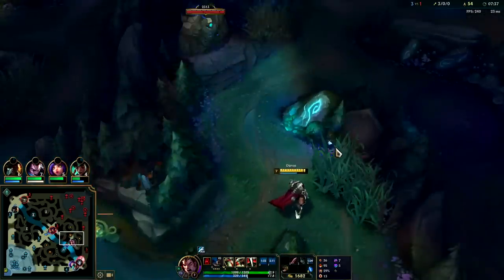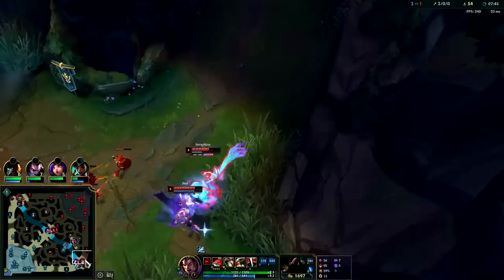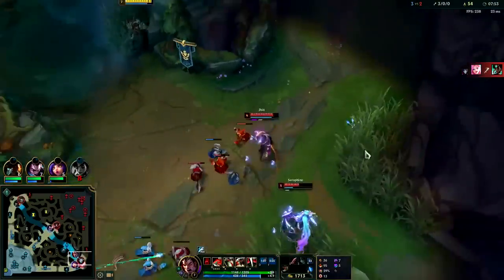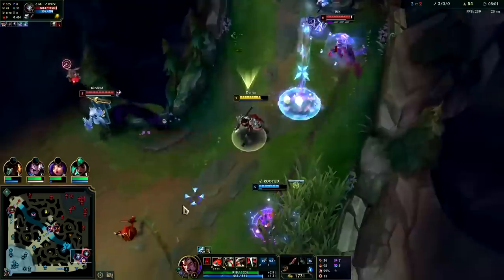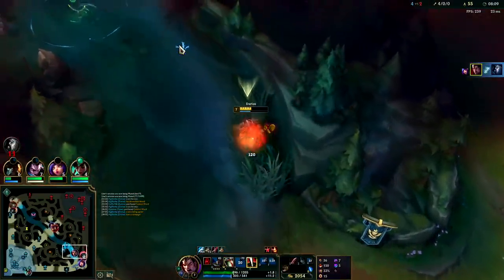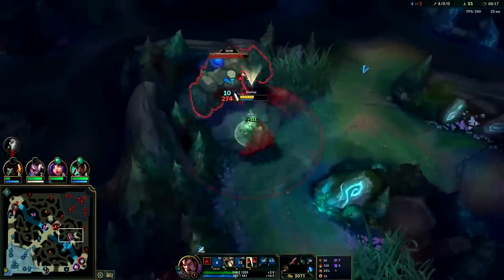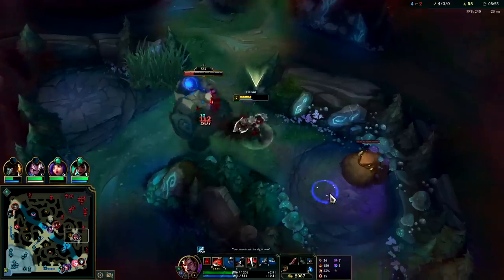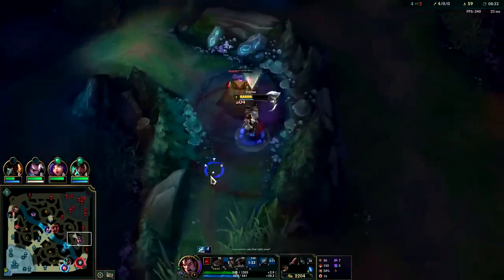We could kill Kindred here on her Blue buff. This lane looks really gankable - let's go for that gank. How fast are they going to react to the Kindred pings? Not fast enough. Auto attack, W reset into Q, auto, E into the R, and we're out of there. Seraphine ignited us but it's not enough. Once your R is maxed on Darius it goes on a complete reset whenever you get a kill, but since it's not maxed it's not a full reset at the moment.